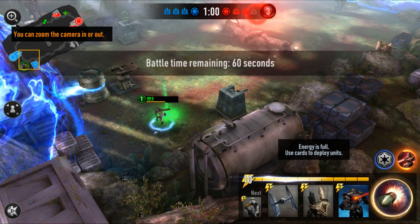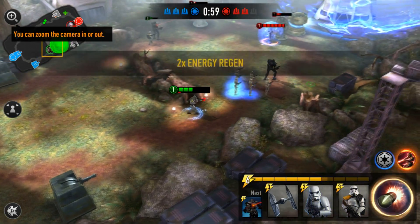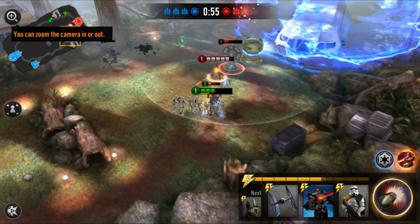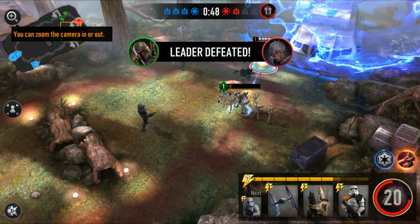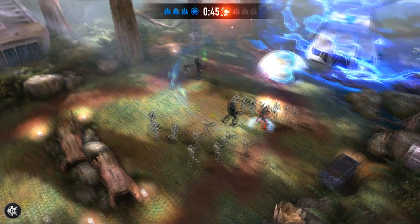Pick up the health pack — thank you very much. We're pushing on the right lane now, dropping a little higher on the map with Sabine under pressure. We'll focus on the shield generator next after this turret goes down — and it's gone. We've dropped some more cards with the spare energy and the game's going to be over — GG.